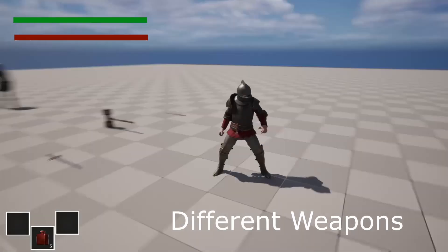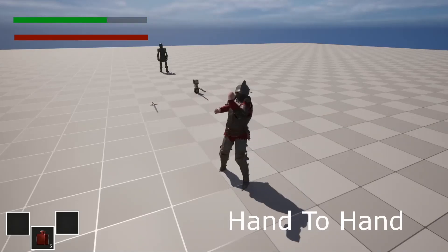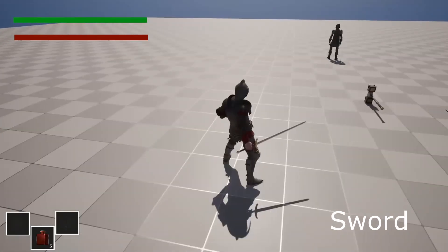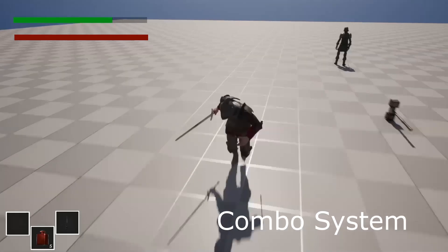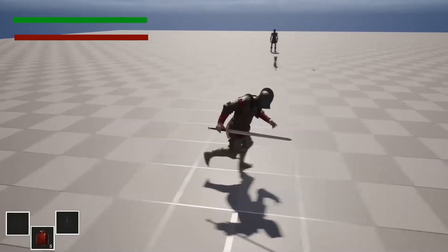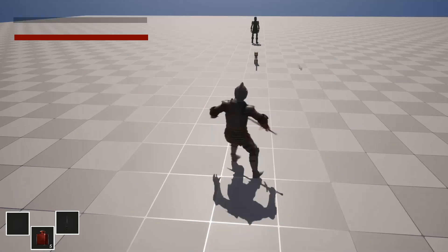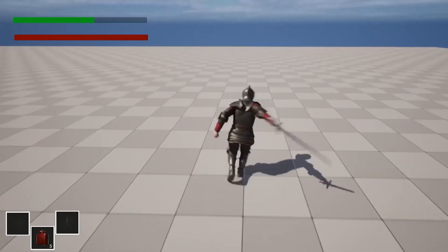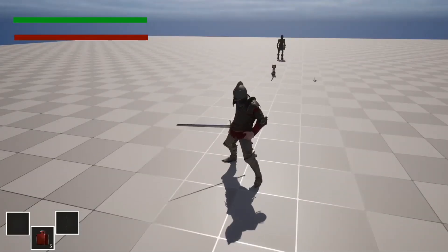We will cover how to make many different types of weapons. The player character can attack with their fists, or pick up a normal weapon like a sword and attack with it. With the sword, we go over how to set up a combo system — the player character can do a light attack combo or a heavy attack combo. If the player character is running or sprinting and they attack, they'll do a different animation. The same applies if they're falling and attack.